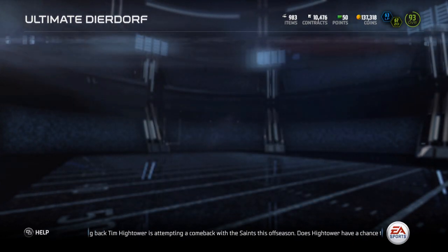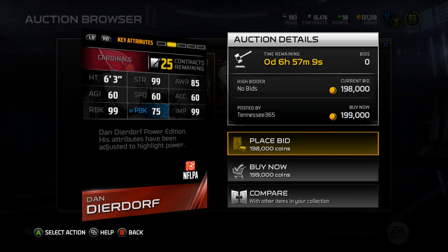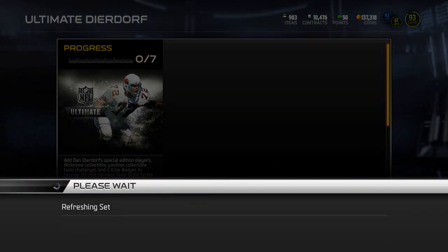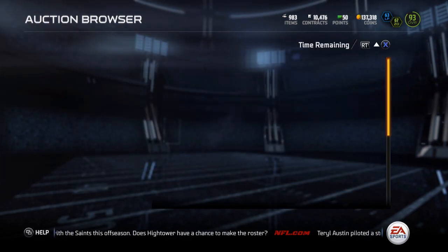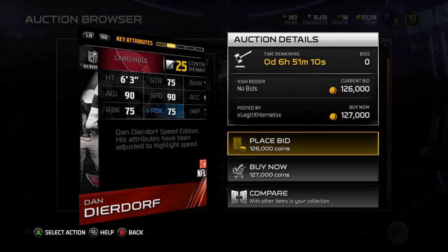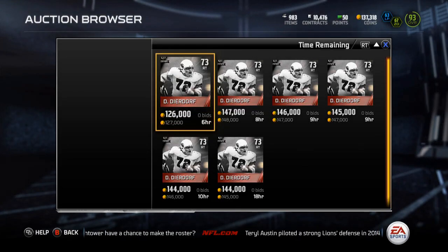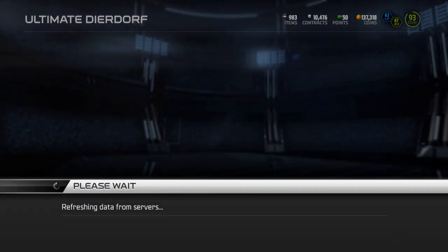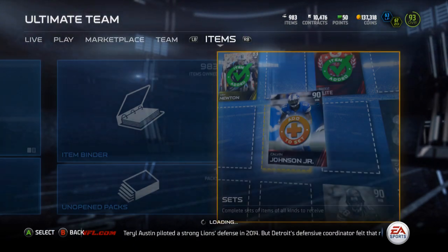Then you've got the Dan Dierdorf — I think this is the block edition or the power edition — going for 175k. And then we've got the Dan Dierdorf speed edition which is currently going for 127k. So let's go take a look at the ultimate legends, we'll take a quick peek at them and then call it a video.